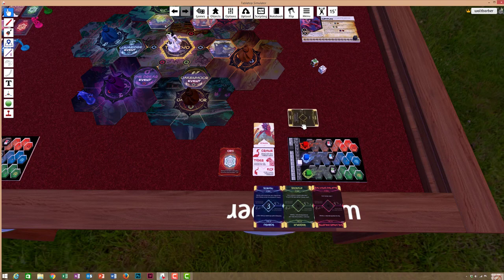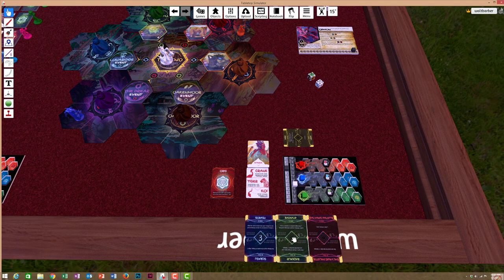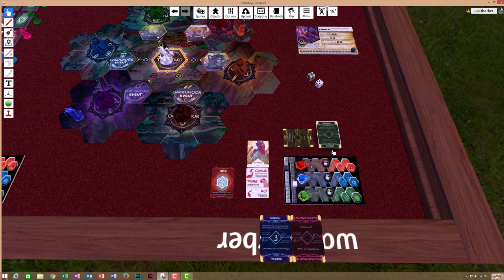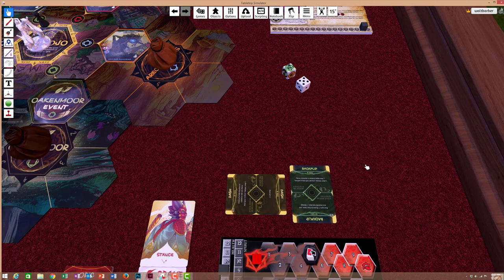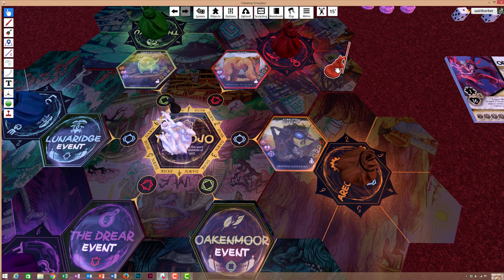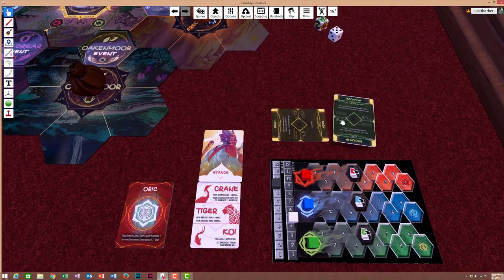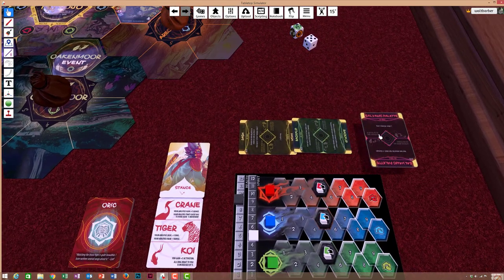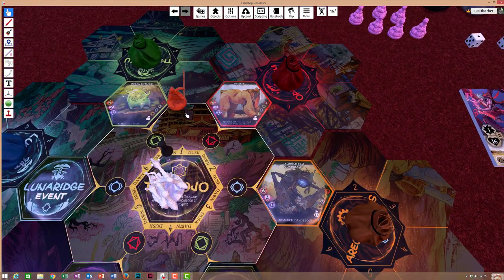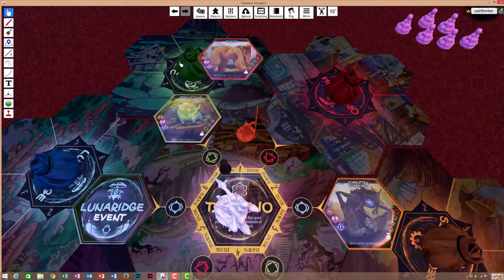I've activated Dash — it's going to move me one space. Then I'm going to Backflip, which says choose a monster within range one, transport to that space and deal one damage. But I need to choose a monster at range two, thanks to my Crane stance ability. I pop onto this guy and deal him one damage — he needs two more. Perfectly, I have Galvanic Paladin in hand: deal two damage. Pop — we got this guy. He's been defeated.